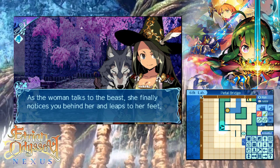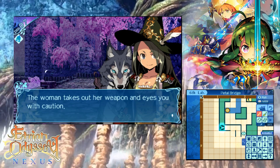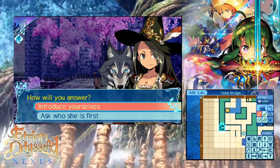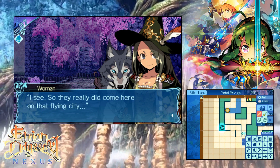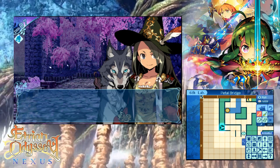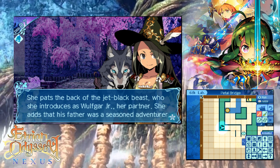As the woman talks to the beast, she finally notices you behind her and leaps to her feet. She introduces herself as Atrilinde — the one from Etrian Odyssey 2 — an adventurer working as a guard for the Seafarer Princess Flea. She pats the dead black beast, introducing him as Wolfgott Junior, her partner. She adds that his father was a seasoned adventurer.